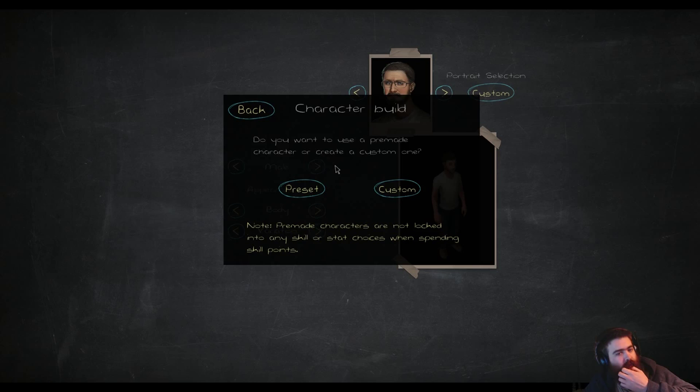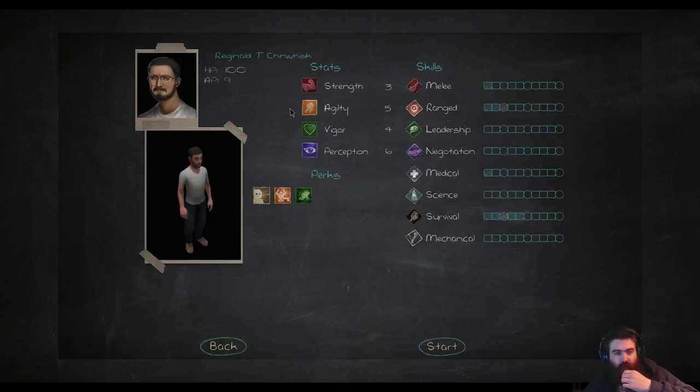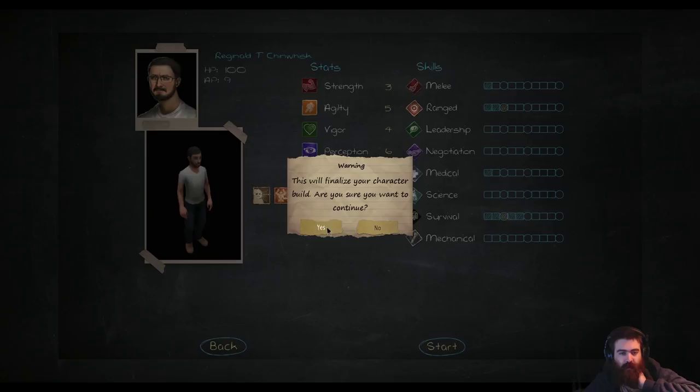Do we want to go preset or custom? Let's try preset and see how it goes. So you could have your own survivalist show — let's try being a hunter survivalist style fella. We have keen senses, increases survey on the world map, that's probably useful. Gains additional 5% crit chance with human targets with ranged weapons, so maybe a bow or crossbow would be useful. Allows for an ally of your choosing to bump up their move order and go next — that's quite cool. We have survival, ranged, and melee. Survival — how well the character survives in an outdoor environment — I think that's a good one. This will finalise your character. I will accept that.